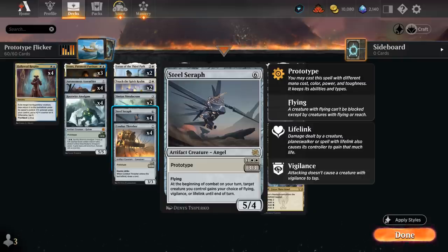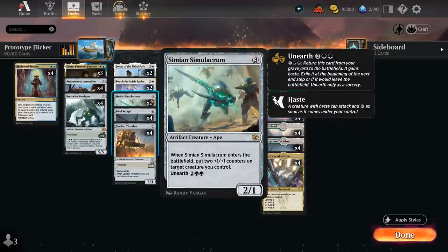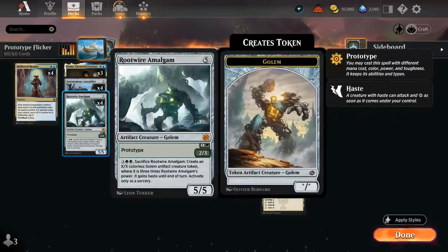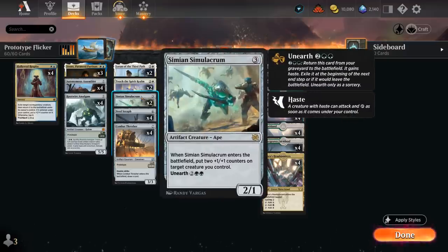Then we've got some additional three-drops that benefit from being flickered. Simian Simulacrum is a 2/1 that when it enters can put two +1/+1 counters on target creature we control — so it could be a 4/3 by itself. But we could also put those counters on a double strike creature like Combat Thresher, or on the Amalgam so we get an even bigger Golem token when we sacrifice it. The Simulacrum also has unearth, but just flickering it to get more counters every turn could be quite nice.